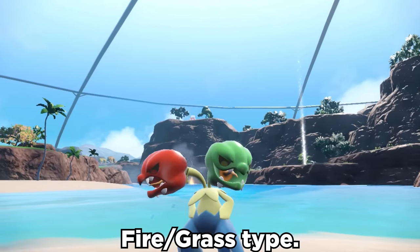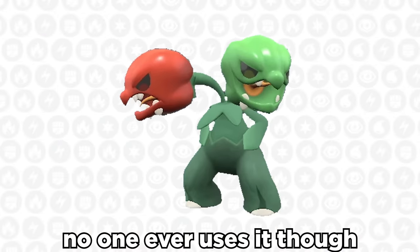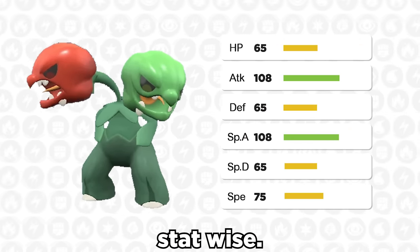Scovillain was the very first ever Fire/Grass type. No one ever uses it though, because it's incredibly mid stat-wise.